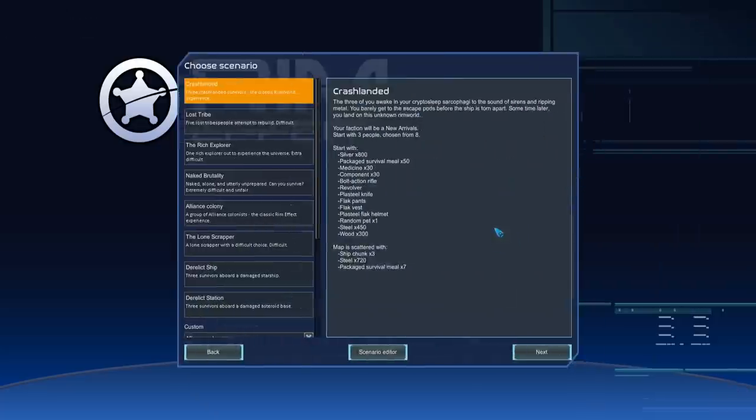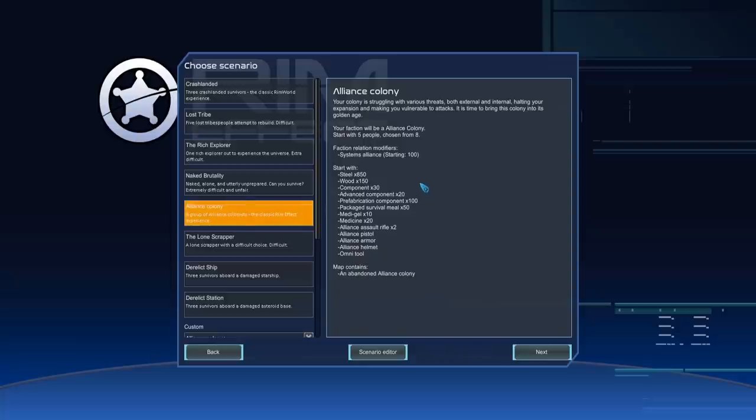In terms of mods that add new things to the game, it's actually very limited: Rim Effect, some Vanilla Expanded mods but not all, Save Our Ship 2, Rimnaughts, a bionics mod, and that's about it. Lots of gameplay tweaks and UI mods, but no quarry mods or bionics overhaul, because I wanted to focus on the mechanics added by Rim Effect without upsetting the balance. I've thrown together a custom scenario based on the Alliance Colony scenario.